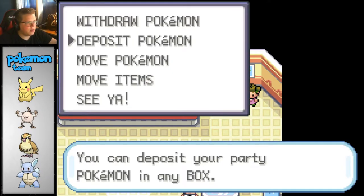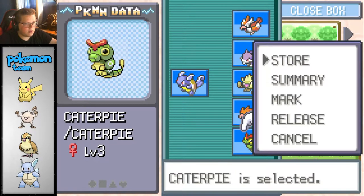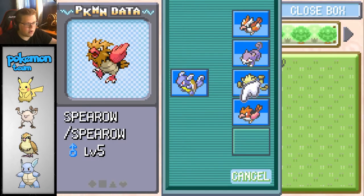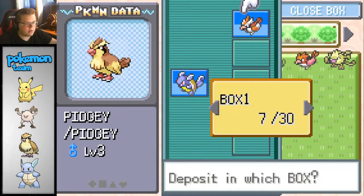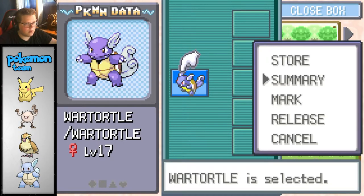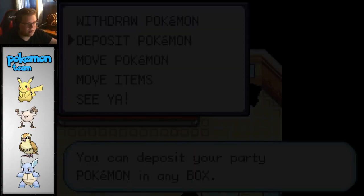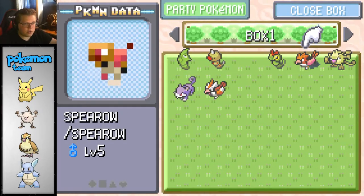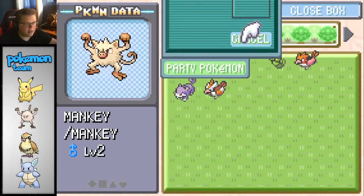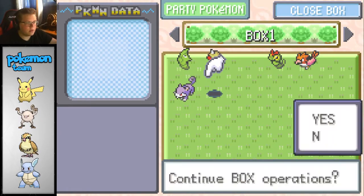Okay, Pokemon storage. Let's go ahead and deposit. We gotta store this in... let's get rid of that. Actually, let's put away everything for now. Okay, withdraw. Here's the things I know I want to keep. I'm gonna keep Pikachu, I'm gonna keep Mankey, I'm gonna keep Pidgey - those are the ones I want. So we can exit.